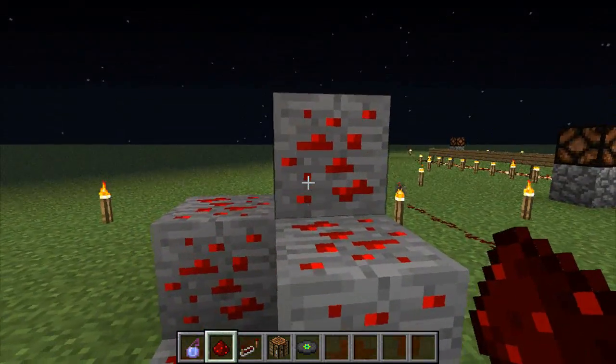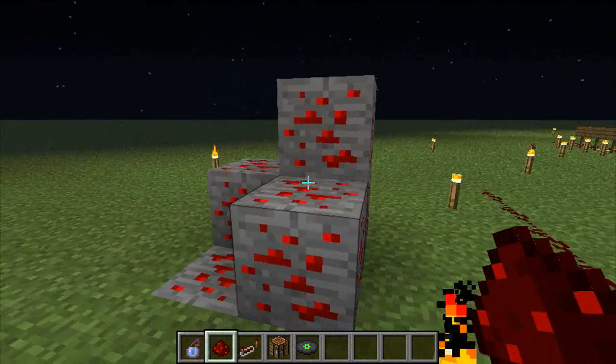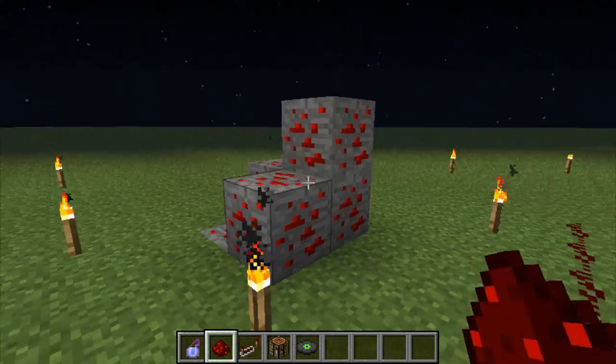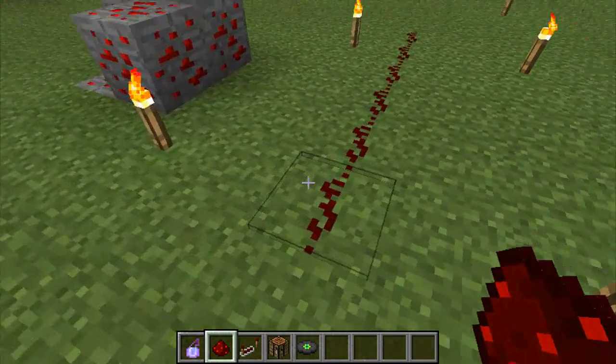You find this at level 20 or lower. You need an iron pickaxe to mine these ores, and you get around about 2 to 6 redstone dust every time you mine one of these blocks. So now you've got your redstone dust — what can you do with it?